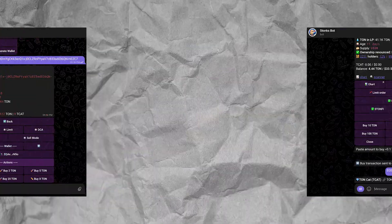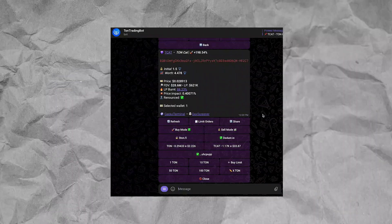My favorite one is Degen Sniper Bot. Next up is Stonks Bot. And then third is Ton Trading Bot. Down below there are links so you can go straight to them. They are referral links — it doesn't cost you anything, just helps out the channel.